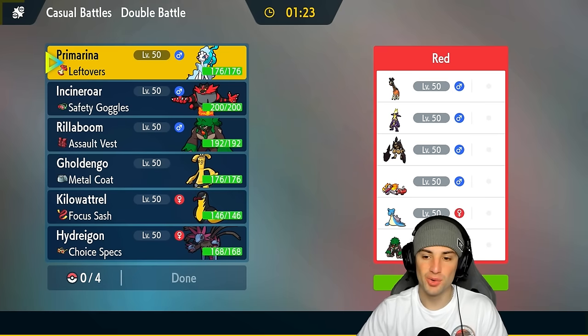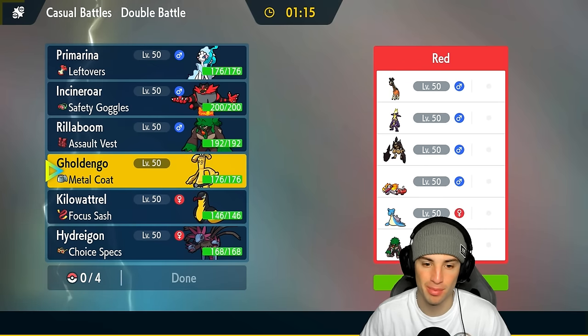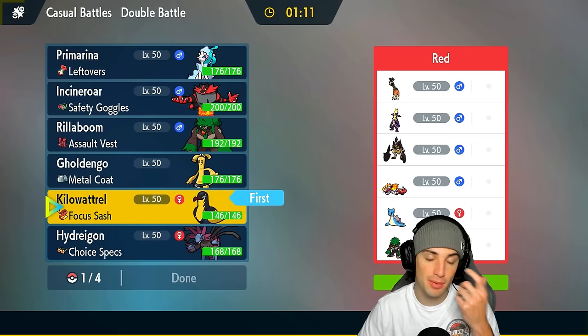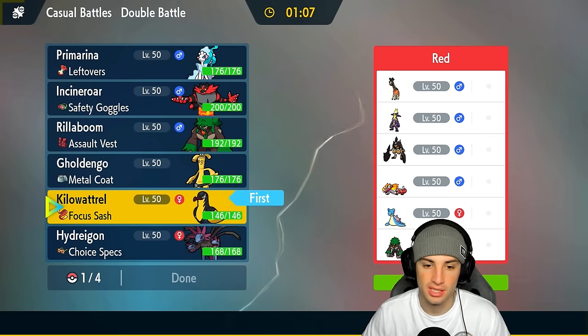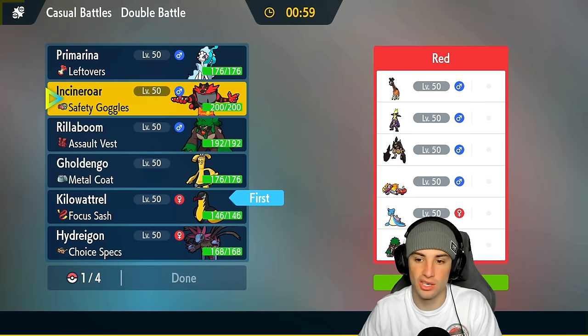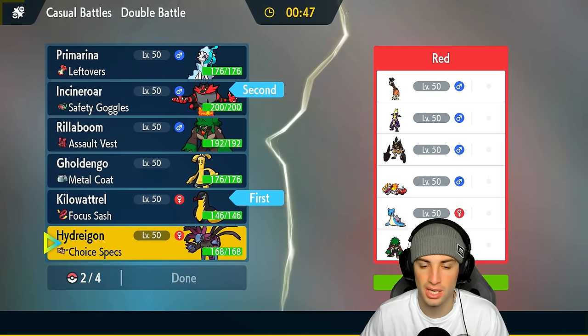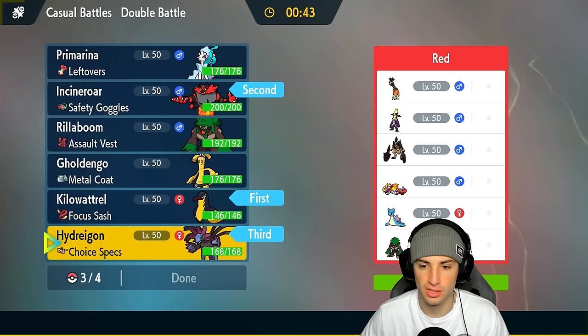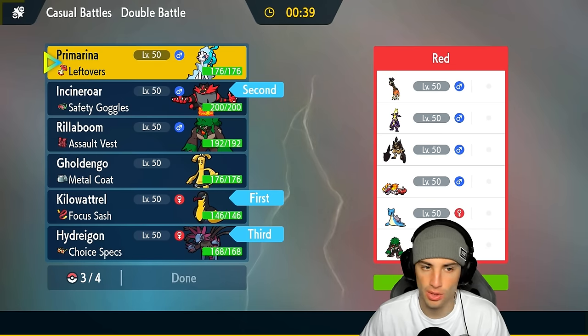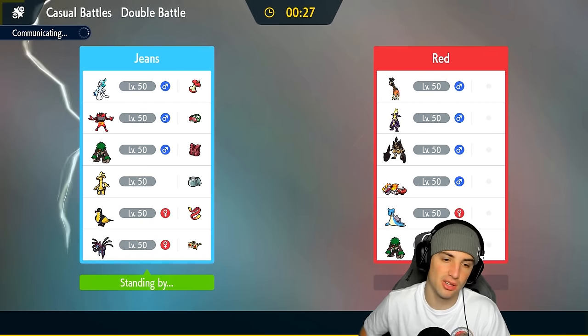Match number two — we're going up against a Lapras squad! I love seeing off-meta Pokemon like Lapras, and I want to showcase it on the channel. I'm going to lead Kilowattrel this time since we didn't use it in match one. For the lead I'm leaning Rillaboom for fake out plus Kilowattrel, with Hydreigon great late game, and Gholdengo with Metal Coat for big time damage. Going full offensive to get Kilowattrel going.